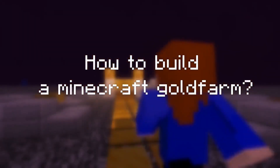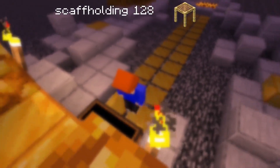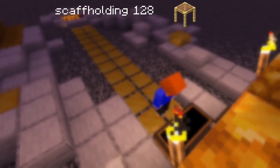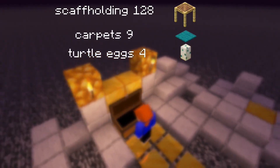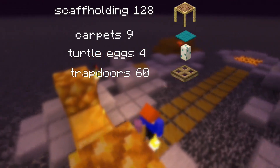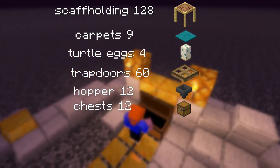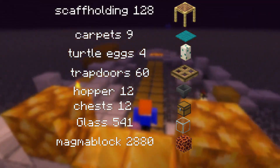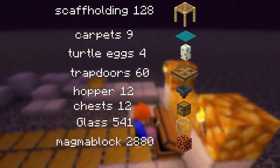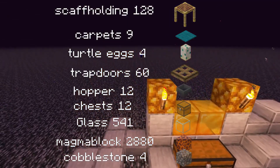How to build a Minecraft gold farm. First you need: 128 blocks of scaffolding, nine carpets, four turtle eggs, 60 trapdoors, 12 hoppers, 12 chests, 541 glass, 2880 magma blocks, and four cobblestones.